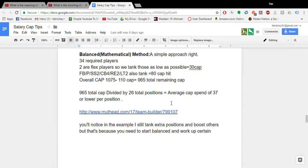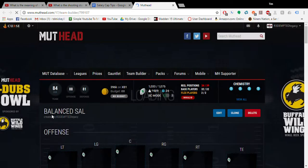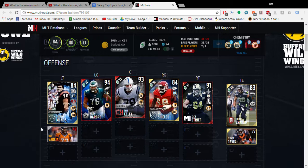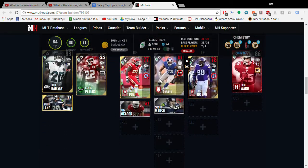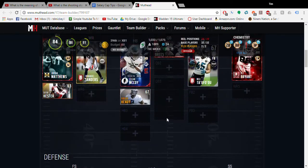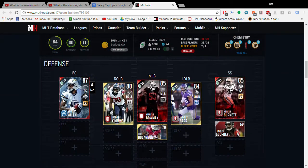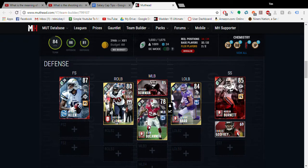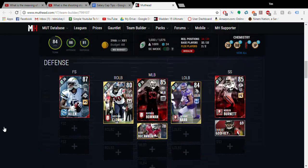What makes the balance method so good is you have everything balanced out and no one's a real liability. Look how everyone has 37 or less cap. Some players have more because certain chems add to the total cap — that's why I still tanked D-tackle to get studs at halfback and right tackle. But almost everything is at 37 cap or lower. Notice how solid this team actually looks — and that's just because we used this method.